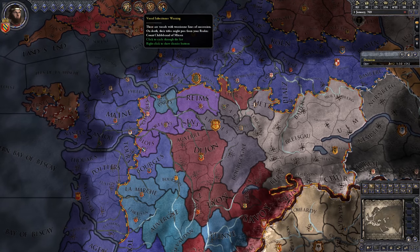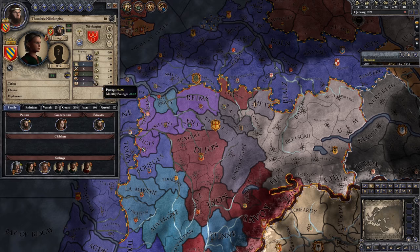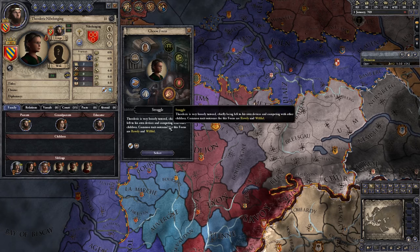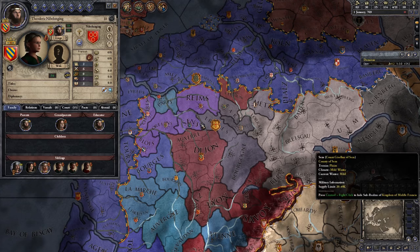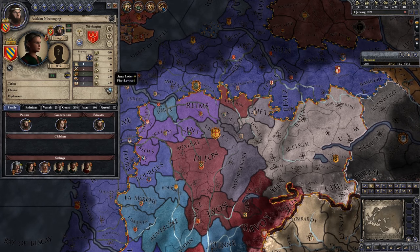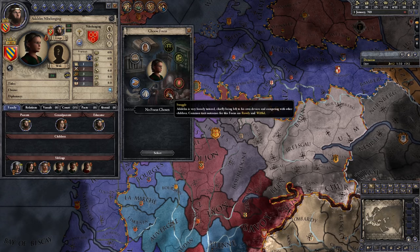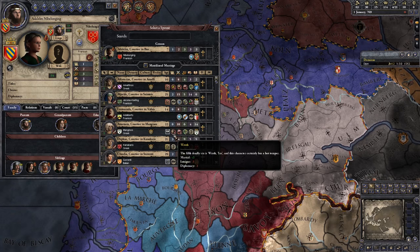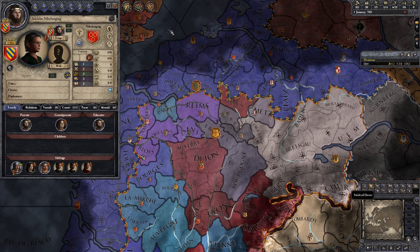Vassal Inheritance Warning — not much we can do about that right now. Some minor titles are grantable, and we've got two children who lack a focus. You are my son and you are rowdy, so we definitely want to give you the struggle focus. We can try and get you betrothed — in fact, you're 10, so let's get you betrothed to that Princess of Francia. And we've got another son who is curious, but we'll still put him on struggle for the time being. He's only seven, so we'll see if we can arrange a betrothal and come back to him.